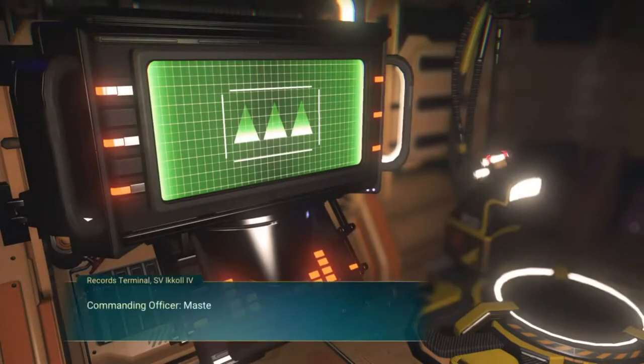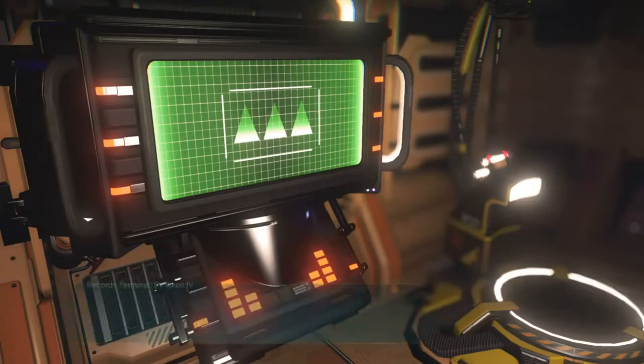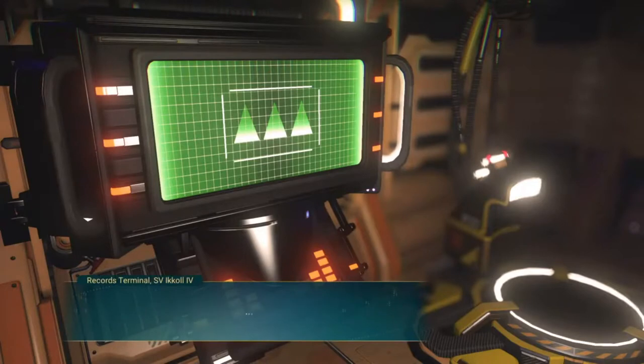The other things we're looking for are these terminals, like the one we saw at the start. This one is the records terminal. Going through all this dialogue will give you the crew manifest, and I'll show you what to do with these later.